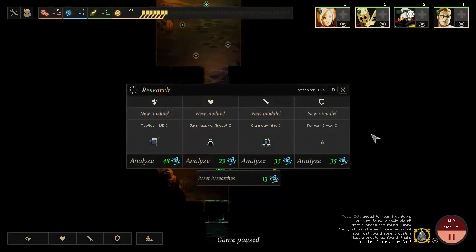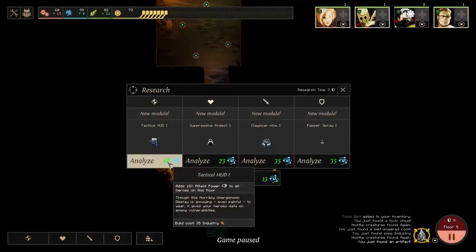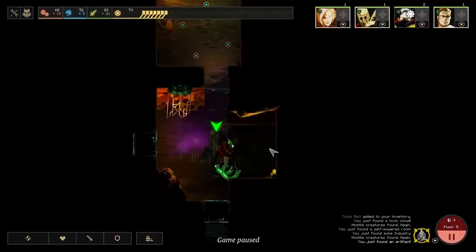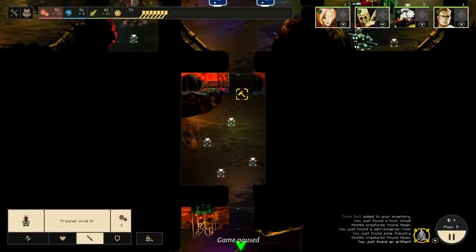There's our science machine - let's take a look. We can get the tactical heads-up display, that's a nice one. Pepper spray is a really cool ability though - you spray enemies with this as a module and it causes them to attack each other. The tactical HUD buffs all of our attack powers and has a separate cost from the generators - these generators cost 45 to build now, but this still only costs 35 to build. We can't power this room though, so we're going to need to throw in some defenses - throw down some prisoner prods in there, and we'll throw one or two in this room as well.